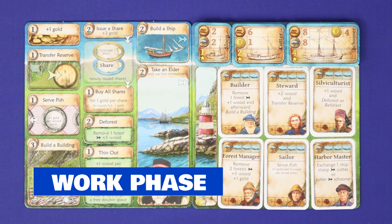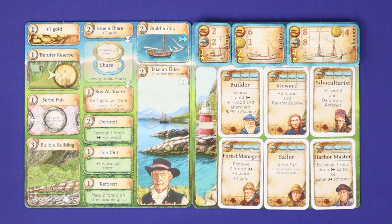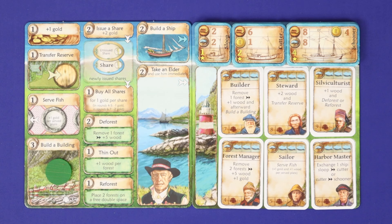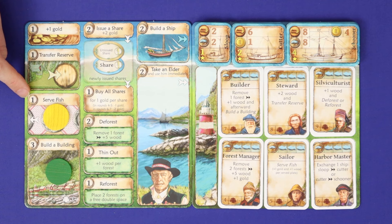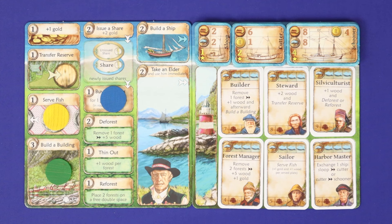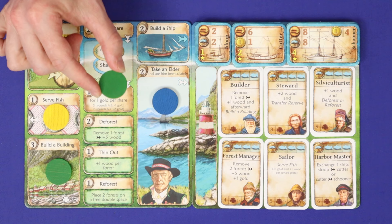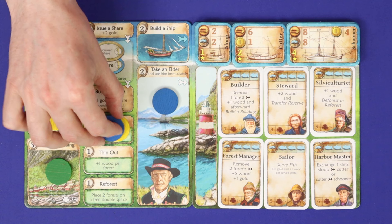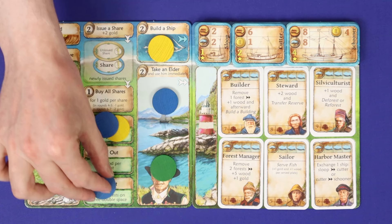The second phase is the work phase, where most of the game takes place. Starting with the first player and going clockwise, players take turns placing a worker disc onto an action space on the board and immediately resolving that action. Each space has a maximum occupancy indicated by the number in the top left corner; once full, no further workers can be placed there this round. A player must be able to at least partially resolve an action to place there, and may pass if they cannot legally take any action. Play continues until each player has taken three turns.